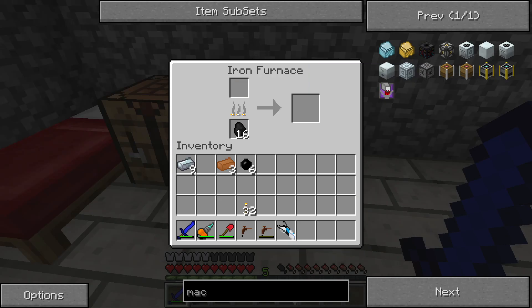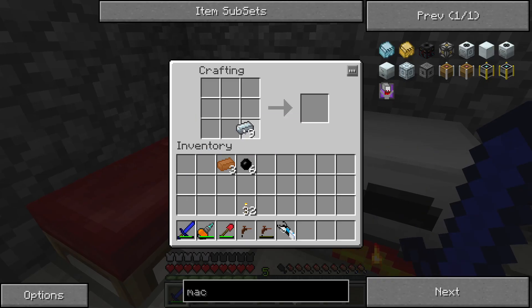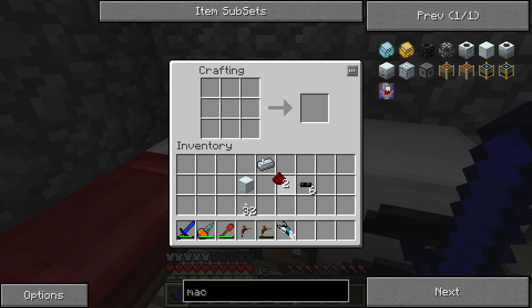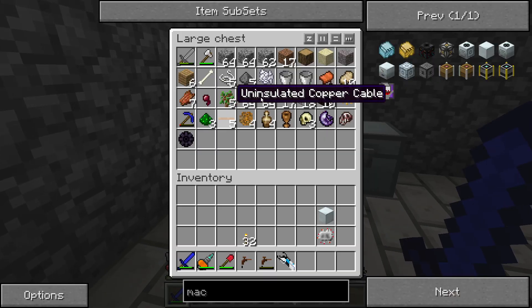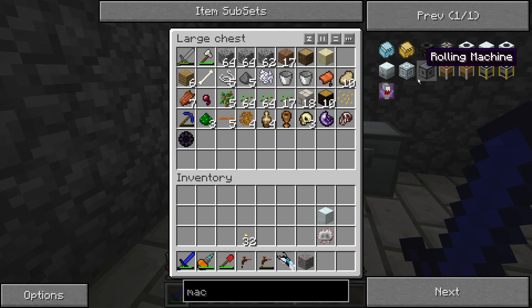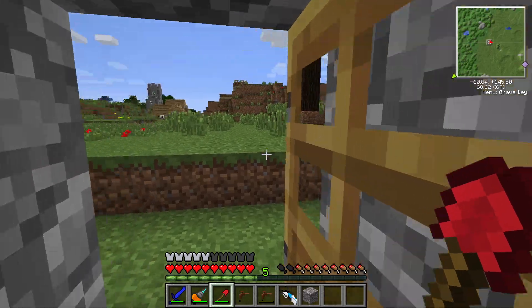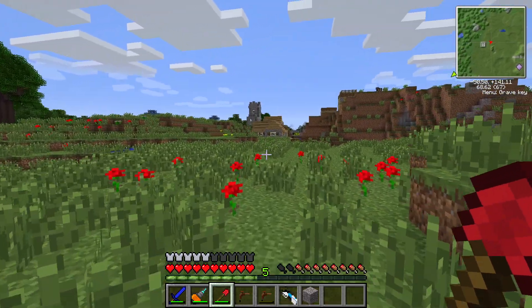Alright, the items have finished smelting. So let's make what we need — a machine block, copper cables, and two pieces of redstone to make an electronic circuit. We need one — we need another piece. We need to go out and find some gravel real quick. I know where I can get some.